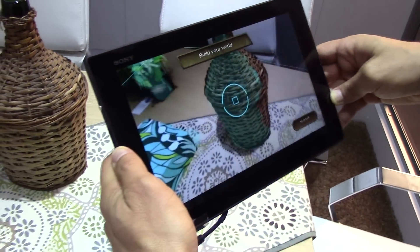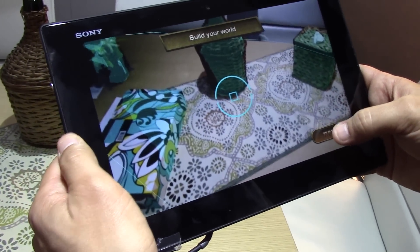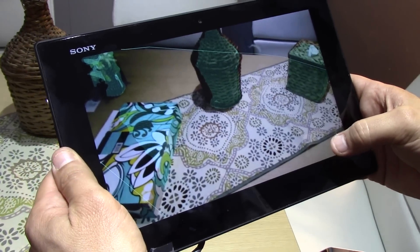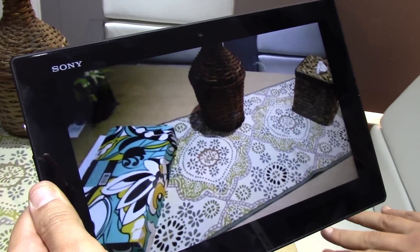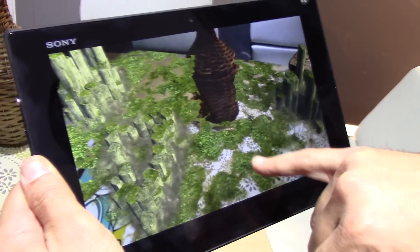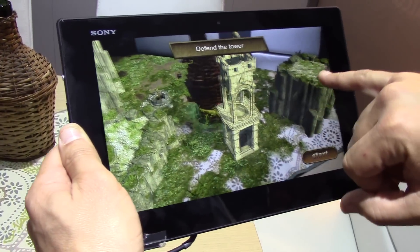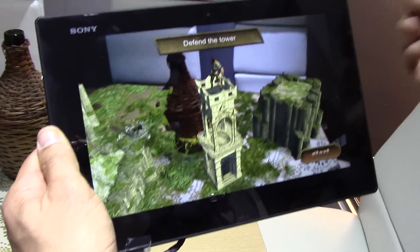It's kind of hard to follow the camera around there, but starting the game experience now — you'll see that we're building the game environment right on top of the table and around the objects we've recognized. So grass has grown out of the ground, we've seen these pylons go around the boxes on the edge, and now we've got a tower defender game all on top of it.